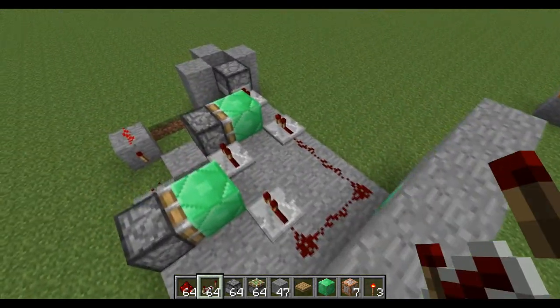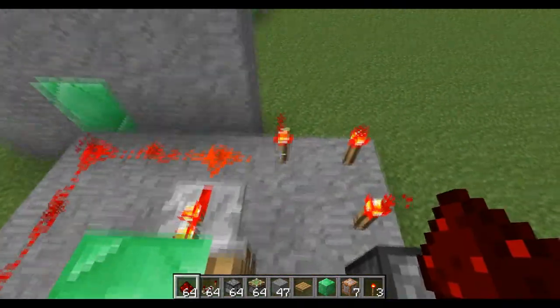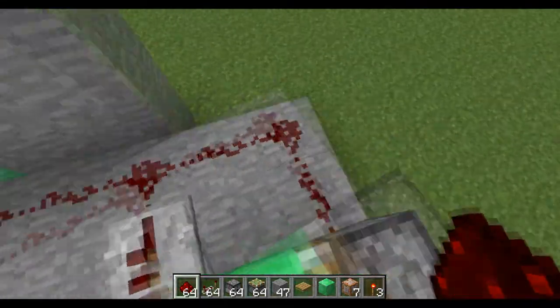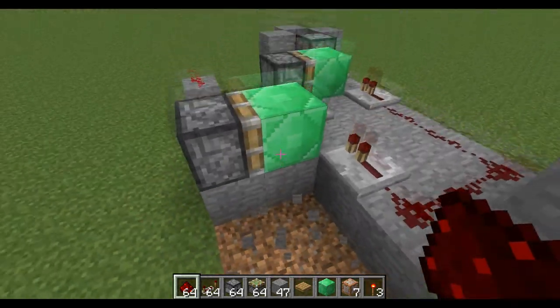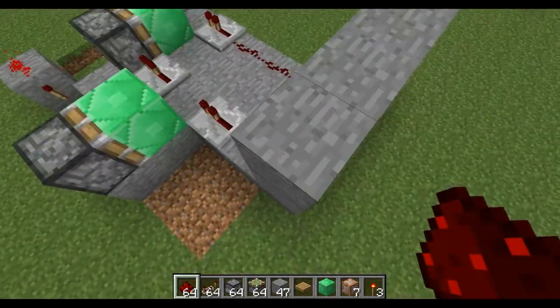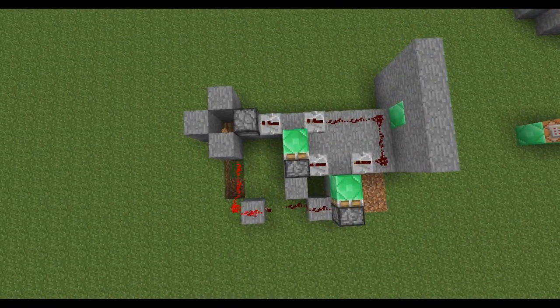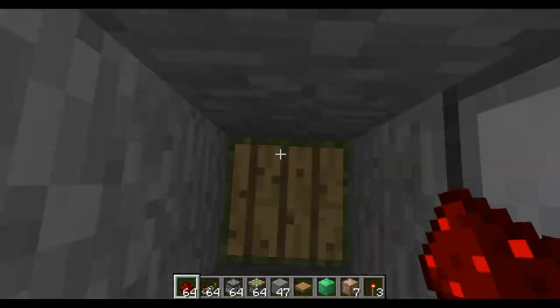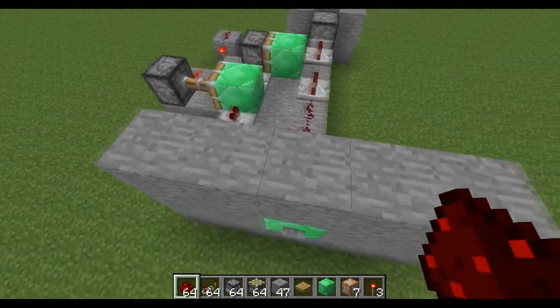Destroy those three pieces of redstone that were right here - sorry about that, that's another mistake I made. Get rid of that, delete that, and it should look like this. There's a little display, pick up the items from the mess-ups, and it should look like this.